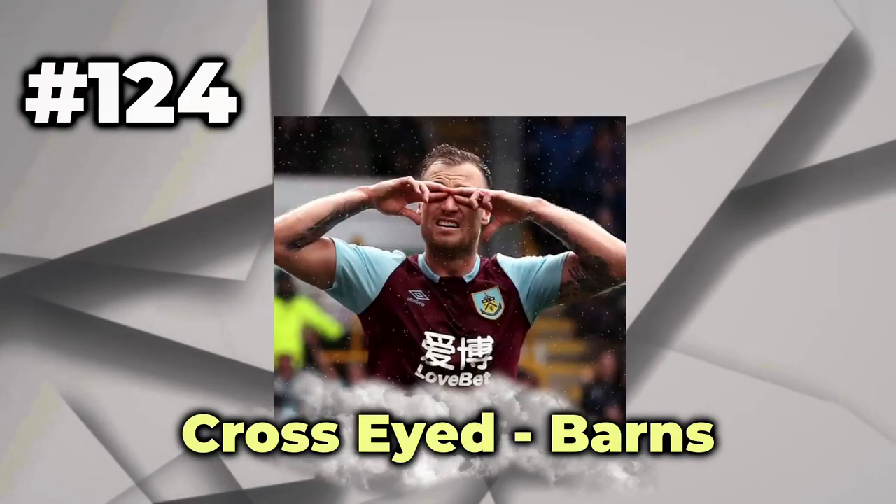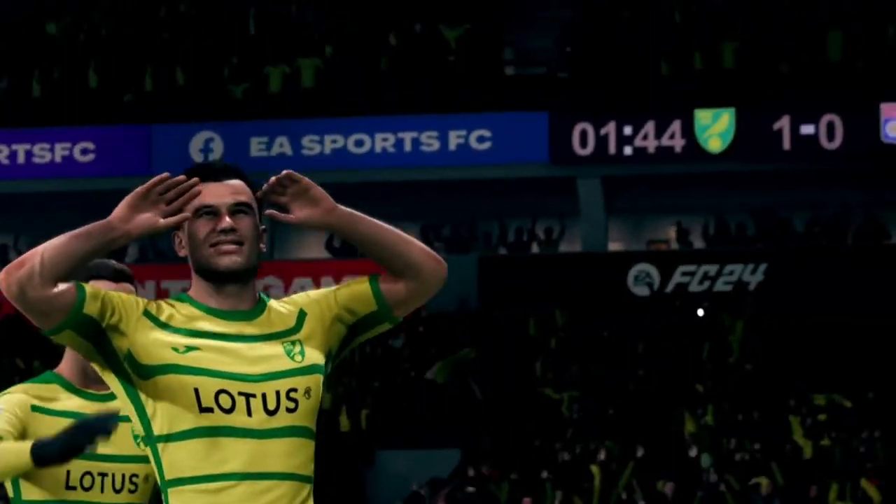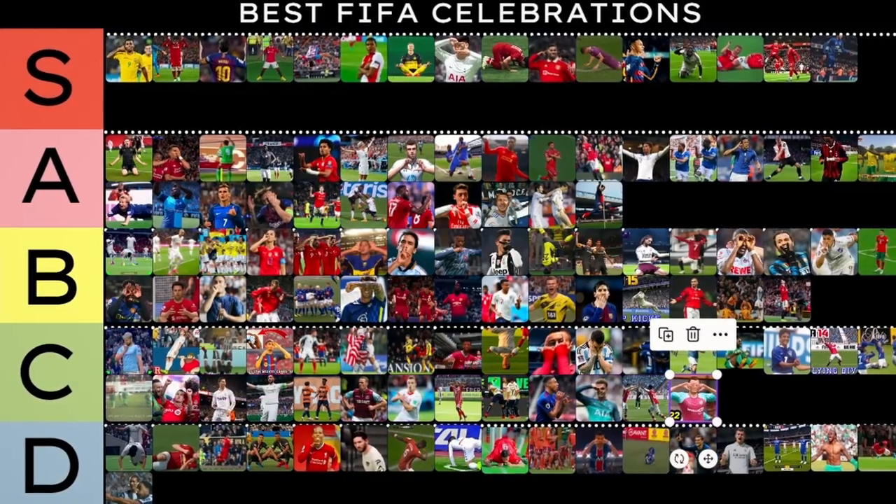Crossed Eyes. Ashley Barnes. When Ashley scored his equalizer against Everton, he celebrated with his binocular celebration. It was inspired by Ashley Westwood when they carpooled before a match. The crossed eye gives players a snappy look, almost like there's unfinished business. For me, it's a decent C tier celebration.